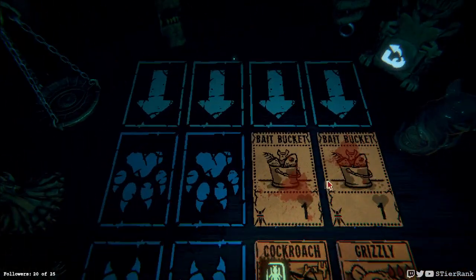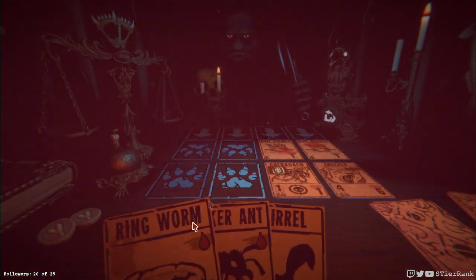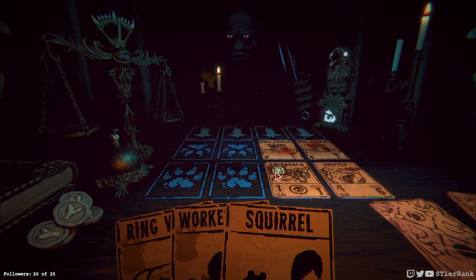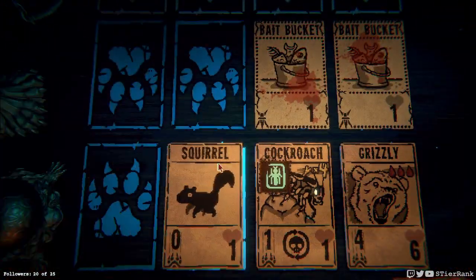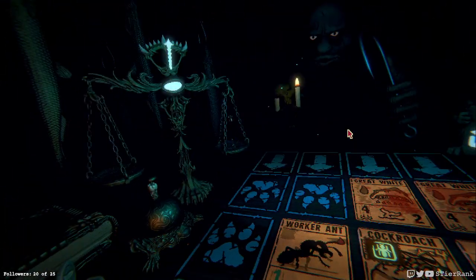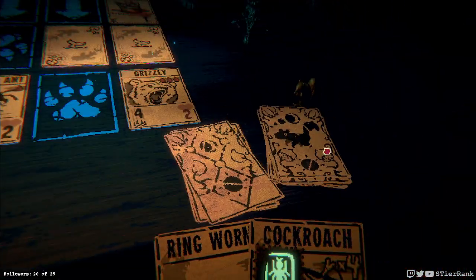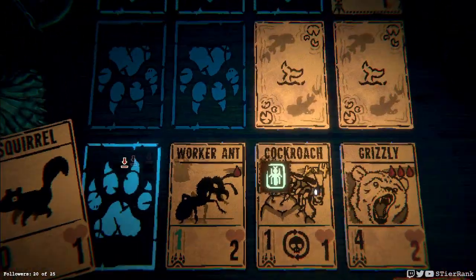We're going to have a few problems here because there is a little bit of threat, so I think it should survive. We'll lose the cockroach, which isn't ideal, so let's go ahead and take this out too, just to be able to replenish our situation with the cockroach on the board. And that should spawn into the ant — there we go. This is a great way to generate ants.